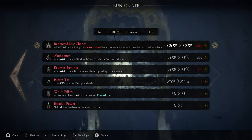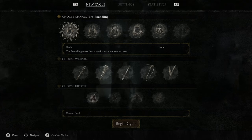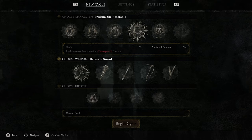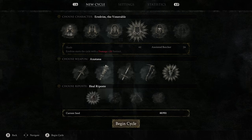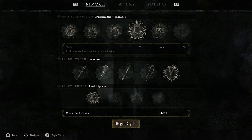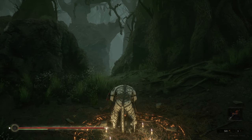Don't forget to spend your tar and glimpses on Retain Tar and Improved Last Chance - that puts us at 86% Retained Tar and around 20% Improved Last Chance. We were just doing what we needed to get the Anointed Butcher Shade and the Axatana. Those stats are good enough now to start a legit run. Head back to the pillar, access it, choose Eredrum as your shell, and select the Anointed Butcher Shade - starts with damage plus 20. Pick the Axatana. Now we don't need the seed we've been using. I recommend seed 449952, which puts you in a world with a lot of damage increase perks spread around, giving you very high damage on top of the plus 20 from the Anointed Butcher Shade - enough to dispatch most bosses in seconds.